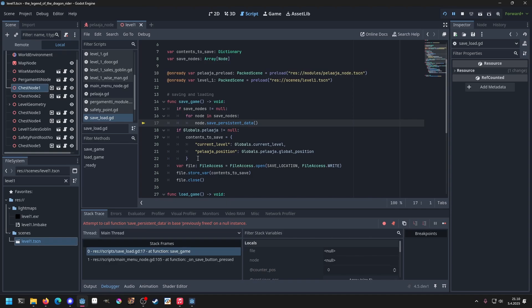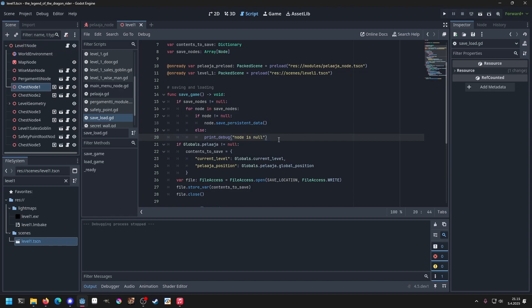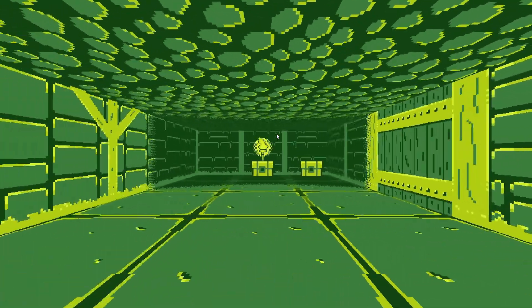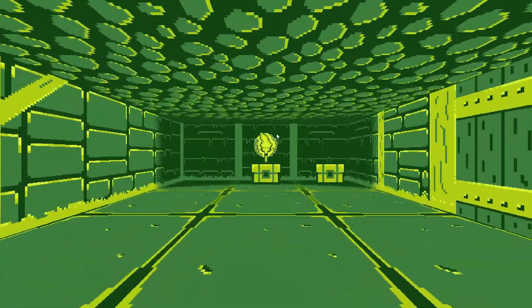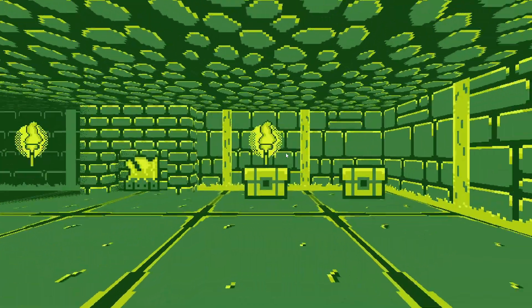I seem to be running into a problem in some occasions — 'previously freed null instance'. I added a check: if node is not null then save persistent data, else print 'node is null'. I suspect this has something to do with when the chest is far away and I cannot see it and it gets culled — those chests don't get drawn at all.